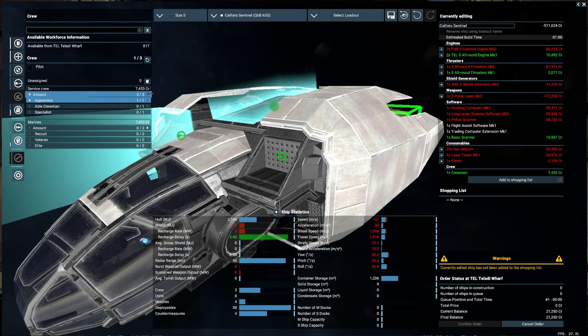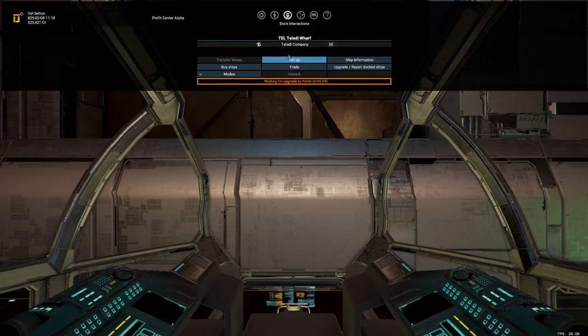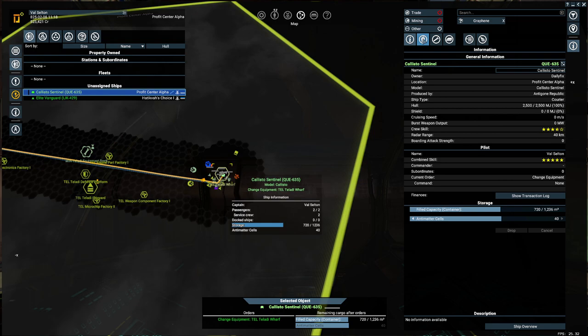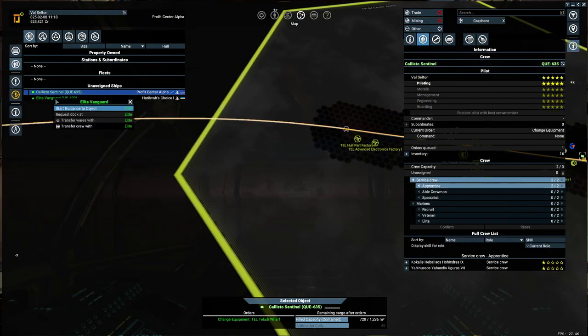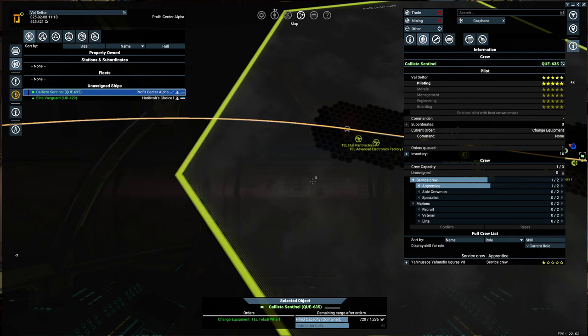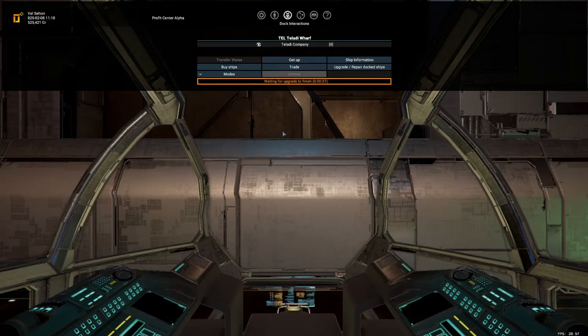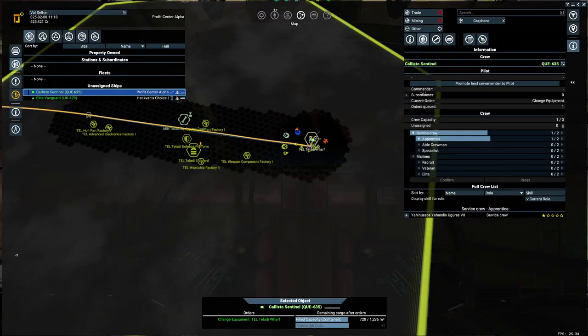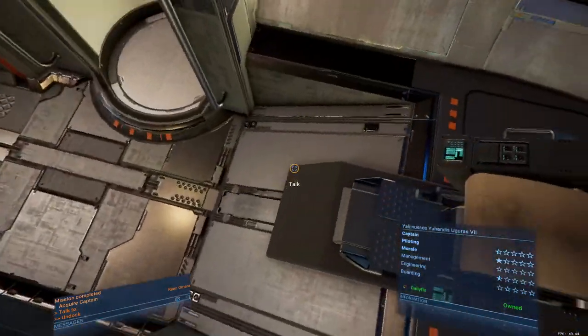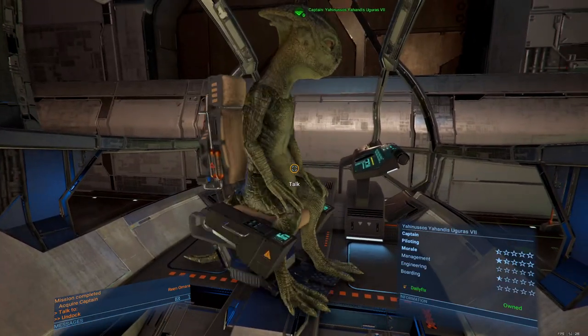What we do need is a service crew member — I'll take two, and send one towards our other ship. Add to shopping list — this will take about a minute. Clicking my ship in the personnel tab — right click and transfer crew, make him our captain, confirm. Now in order for this ship to get a captain, I need to get out of the seat, go back to the map, and promote best crew member to pilot. We now have two pilots — he forgot his clothes he was so excited!